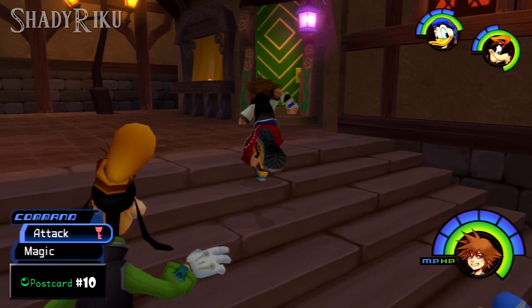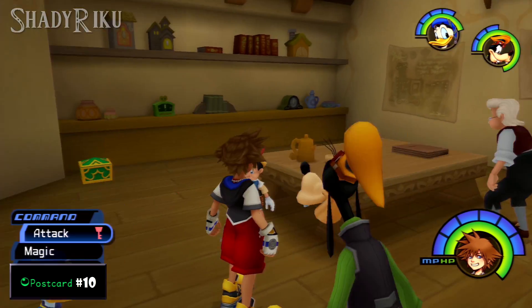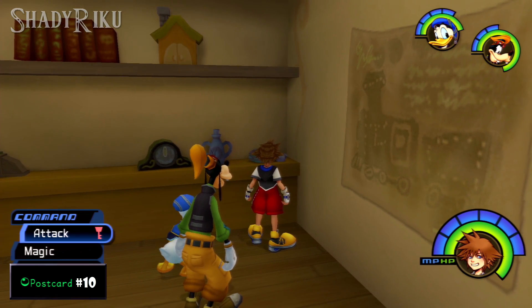Postcard number ten is only accessible after you clear Monstro. After this, Geppetto and Pinocchio will set up a little house, and when you go in there you can look at the small pot on the shelf to get postcard number ten.